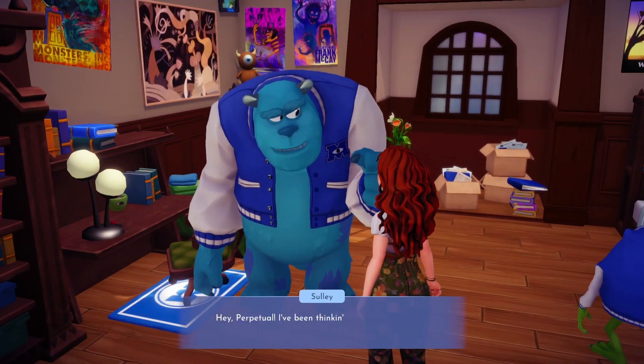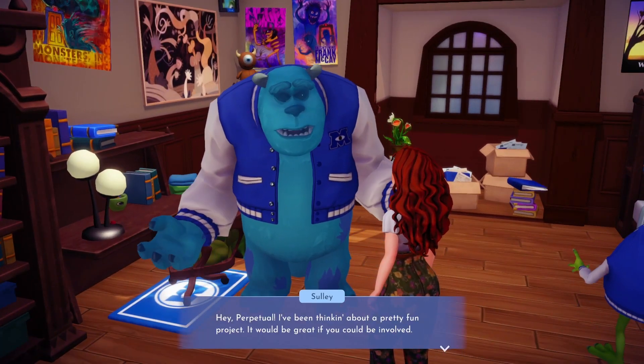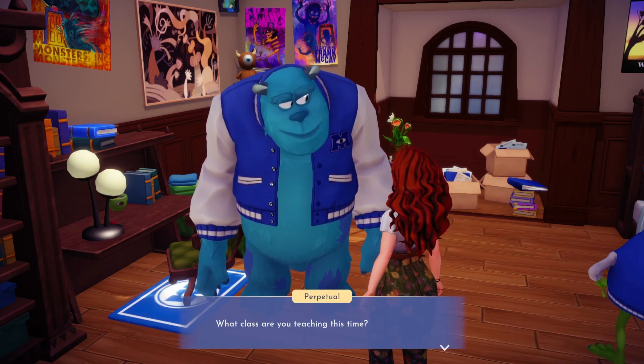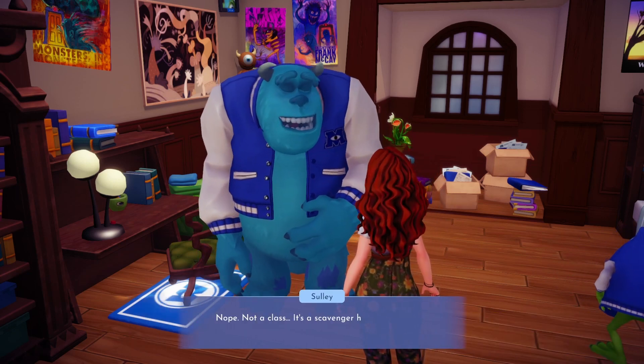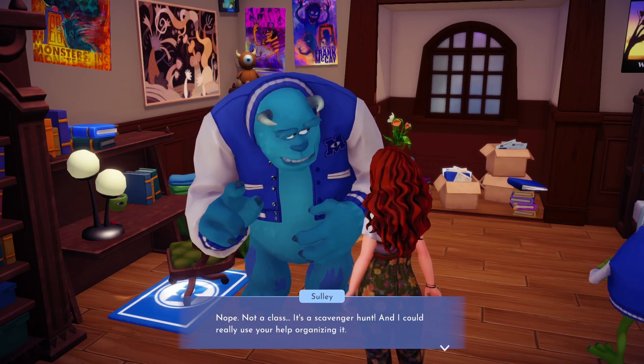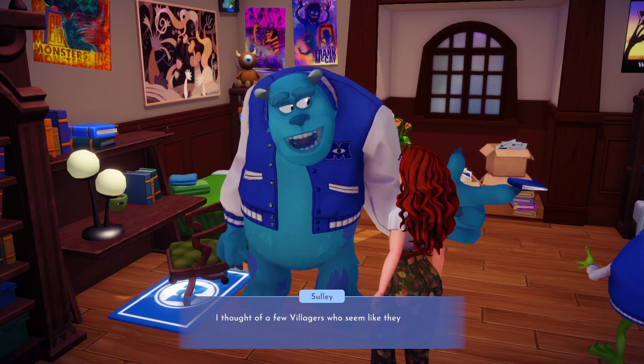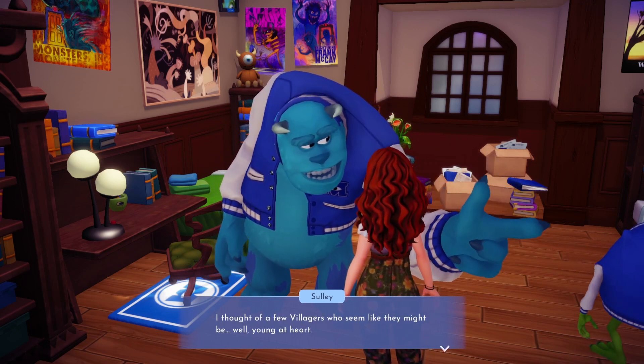Welcome back valley friends! Today we're helping Sully in his final friendship quest, the scavenger hunt. To unlock this quest, you will need to reach level 10 friendship with Sully. You'll also need to have Stitch, Olaf, and Vanellope in your valley. Once you've met all the requirements, you can chat to Sully to get started.